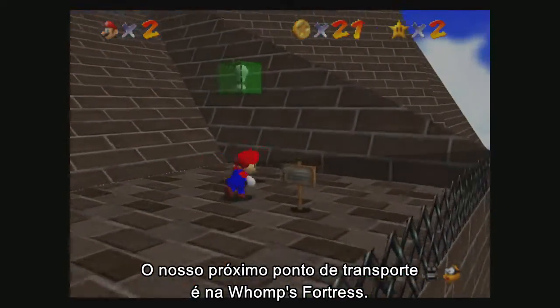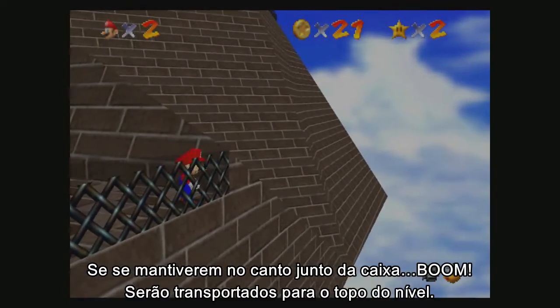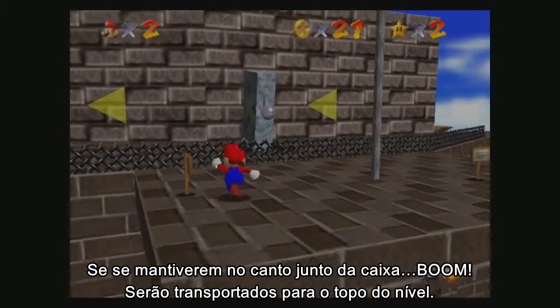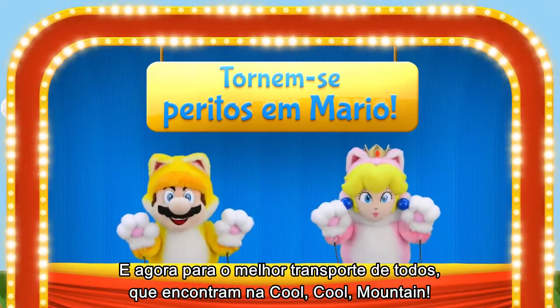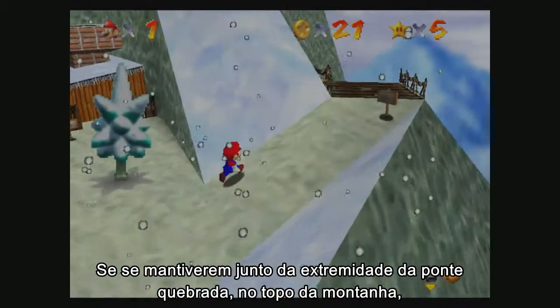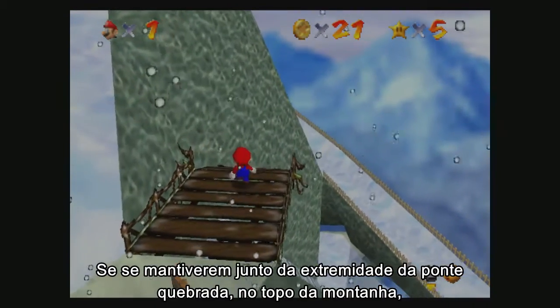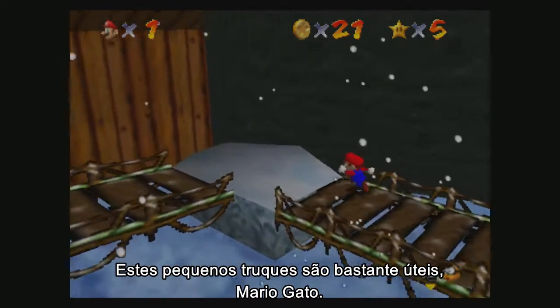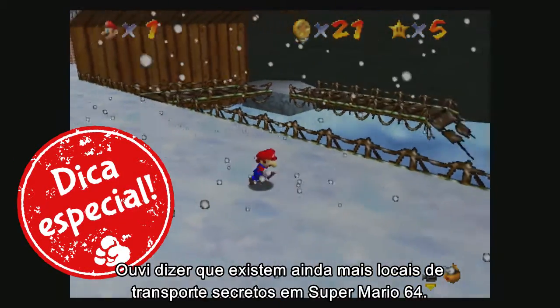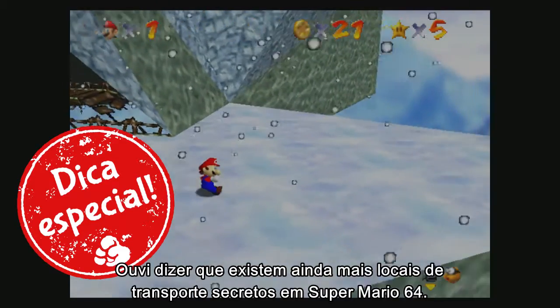Our next warp point is in Whomp's Fortress. If you stand in the corner near the box there — boom! — you get warped to the top of the level! Now for the coolest warp of all, found on Cool Cool Mountain. If you stand near the edge of the broken bridge at the top of the mountain, you can warp all the way down to the bottom! These little tricks are really helpful, but I've heard that there are even more secret warp locations in Super Mario 64!